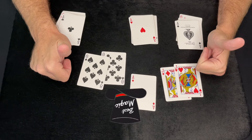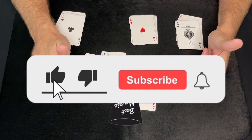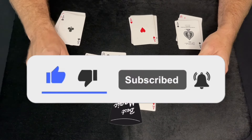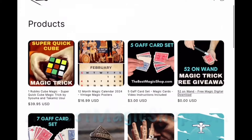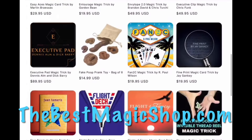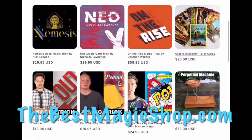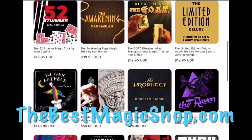I'd also like to give a shout-out to all my channel members — I really appreciate you, you guys really help this channel out and it motivates me to post more videos. If you want information on how to become a channel member, just click the tab on YouTube and it gives you all the information there. Also check out thebestmagicshop.com, where you can find some awesome new magic tricks, accessories, shirts, bags, and more for yourself or anyone who just likes magic.